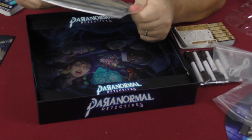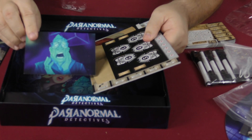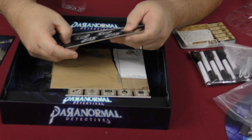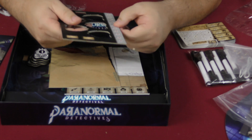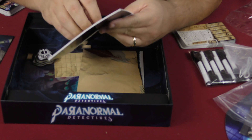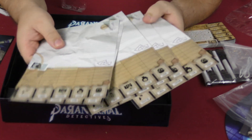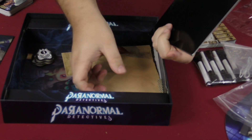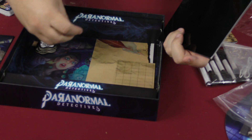There are different player boards — that one's probably for the ghost. Some things need punching out and they're coming out pretty easily. There are some really small tokens in here too. The player boards for each player are shiny, so they're designed for dry erase usage.